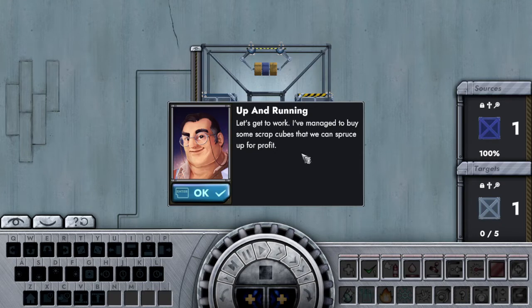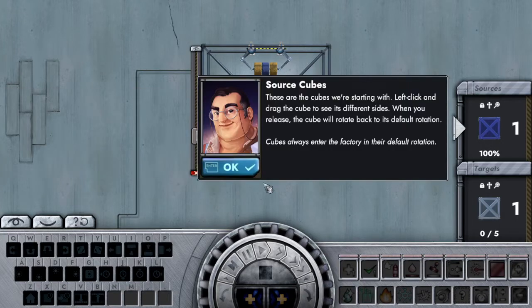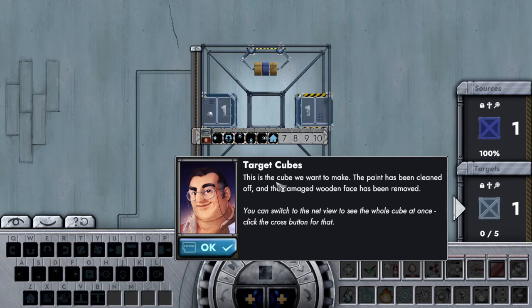I've managed to buy some scrap cubes that we can spruce up your profile. By the way, if you want to repeat - I found out that there are cubes we're starting with. Left click and drag the cube to see its different sides. When you release the cube, the cube will rotate back to the default position. This is the cube we want to make - the paint has been cleaned off and the damaged wood face has been removed.